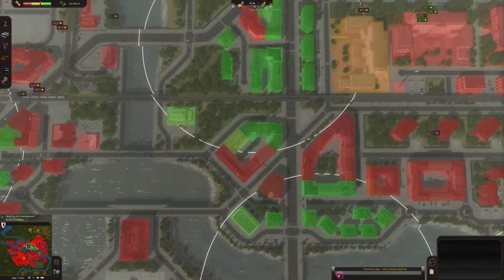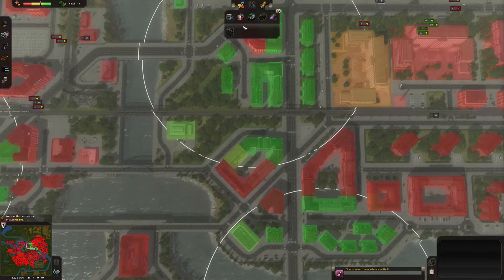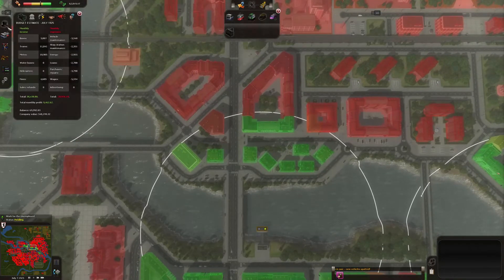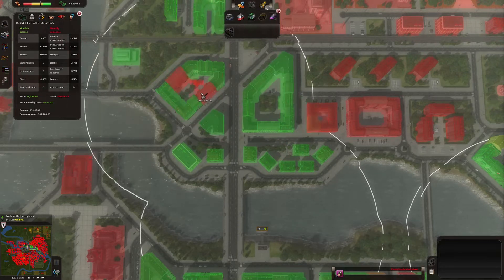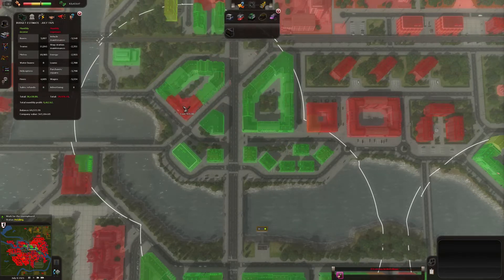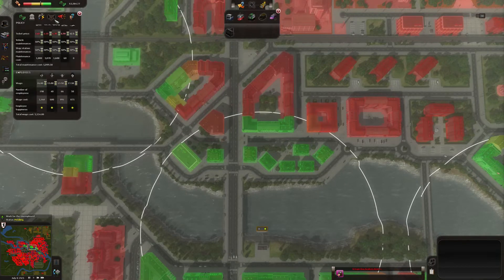Let's play with the water bus lines. There are maps in this game that actually have quite reasonable demand for this, like Amsterdam maps. So if you want to do it, let's make the tickets a little bit cheaper.